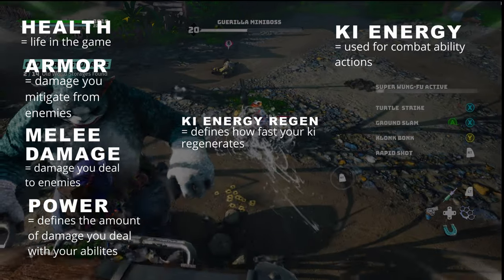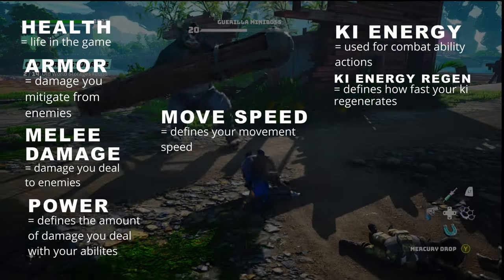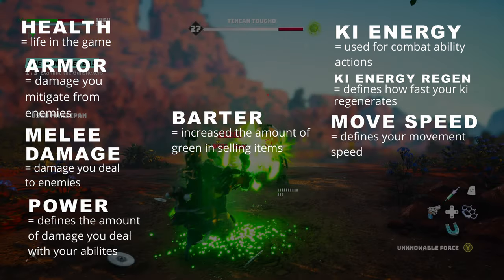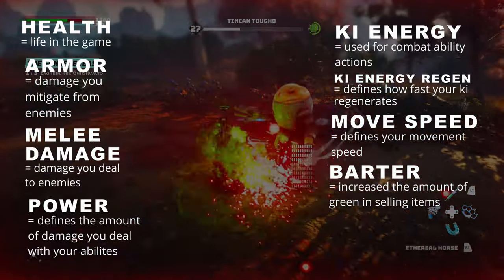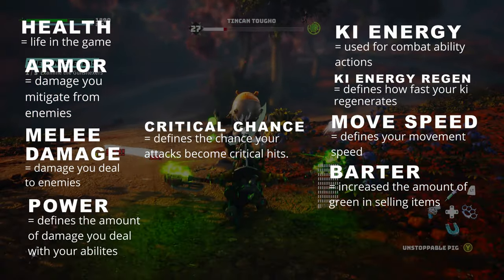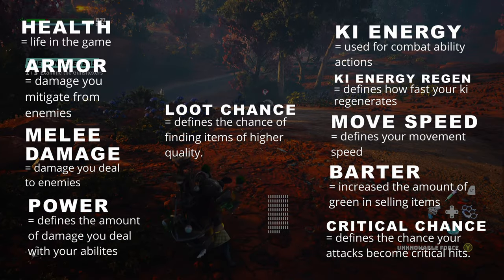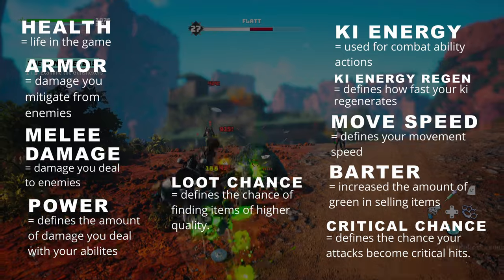Key energy regen defines how fast the key energy regenerates. Move Speed defines your movement speed. Barter increases the amount of green, which is money, you earn from selling items and reduces the prices of items you purchase. Critical Chance defines the chance of your attacks becoming critical hits, increasing their damage. Loot Chance defines the chance of finding more items in higher quality and rarity.